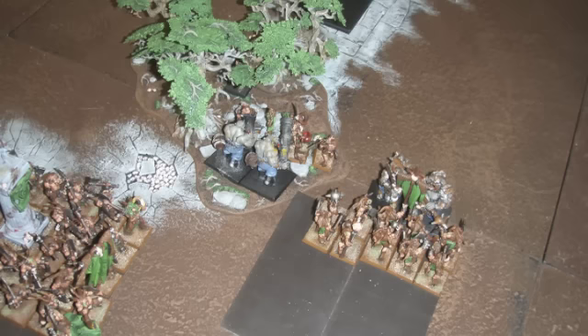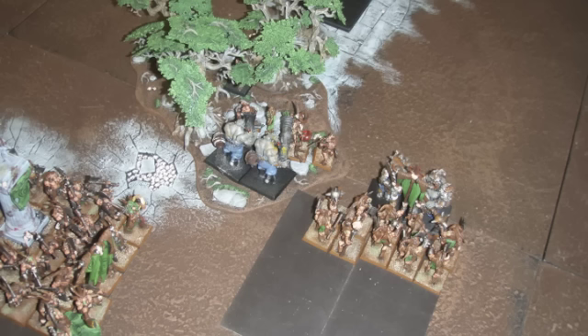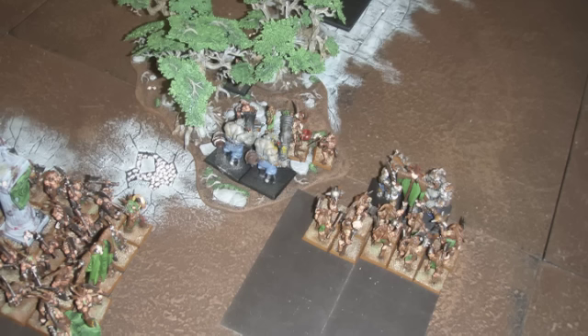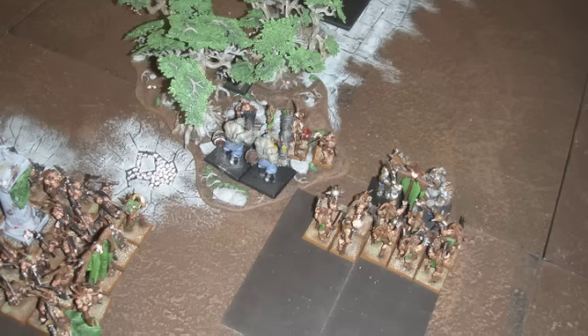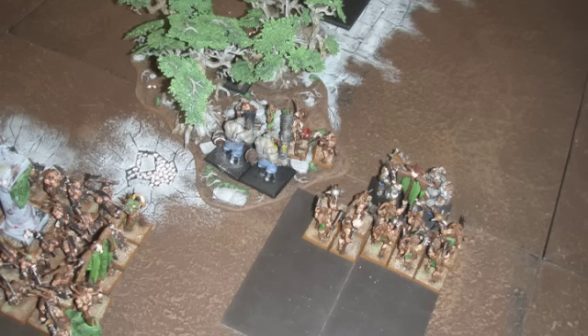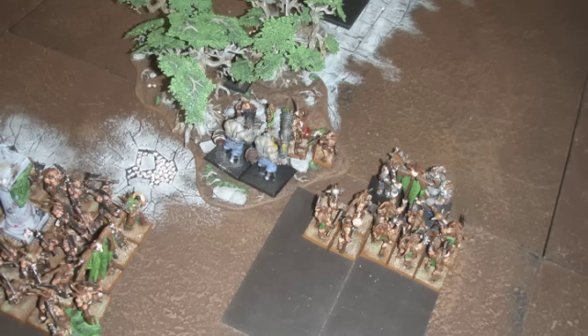He charged in with his Leadbelchers in the center and charged the Ungor Raiders. Like an idiot, I had faced them the wrong way, so I couldn't stand and shoot — not that it would have done anything, but it was a pretty wacky combat. He didn't do any wounds at all with his Leadbelchers — actually I think he might have killed one Raider. But I was in the Poison Thicket, so my Raiders attacked, I did one wound with my Bray Shaman, my Raiders rolled double sixes to hit — two Poison Wounds. He failed all his armor saves and actually lost an Ogre, so his Bellower turned around and fled from the Raiders along with the Wizards, which was pretty hilarious.